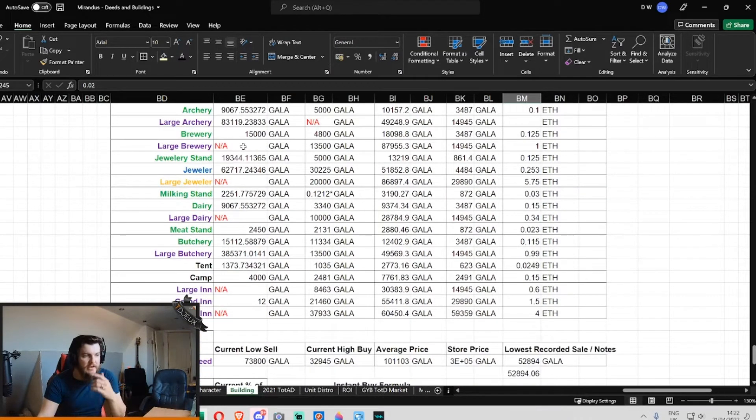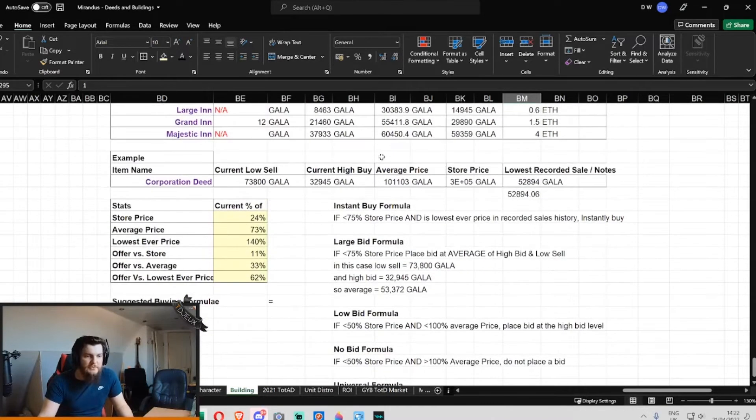Some of the red here are no data, because for example the large brewery — no one's currently selling one. There is a bid on it, there's data on the average price, there's data on the store price, there's a lowest historical sale. One sold for an ETH — I don't know who sold a large brewery for one ETH, but if you want to sell another one at that price, hit me up, link's in the description.